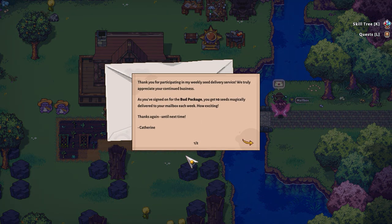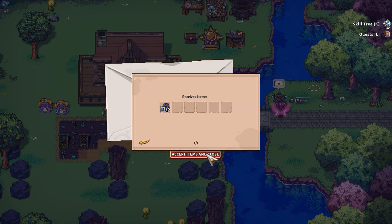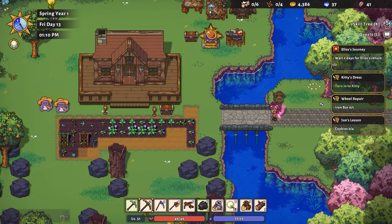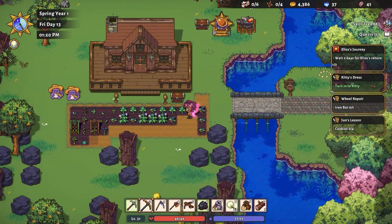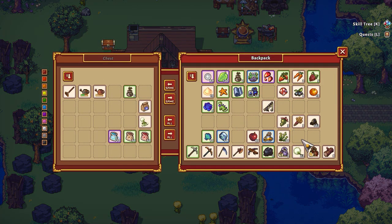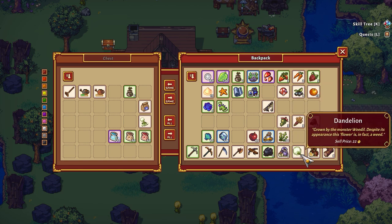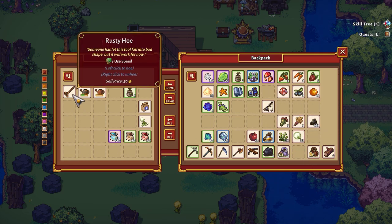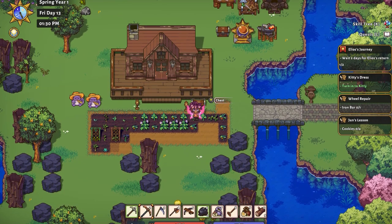Thank you for participating in my weekly seed delivery service. As you sign up for the bud package, you get 10 seeds. How exciting. I'll keep it short — I don't mind you as much at least, you're still pretty annoying, but you can hang around the library if you want. Just don't bug me, Amanda. Thanks, Amanda — that's very sweet of you. So what are these seeds? Any season. I like that — any season's good season.